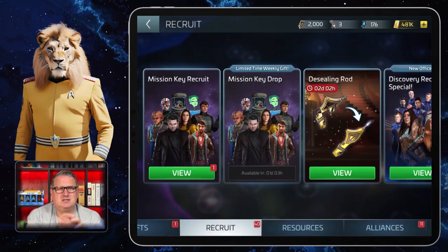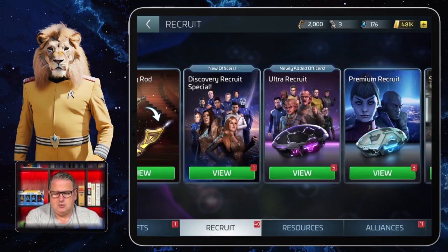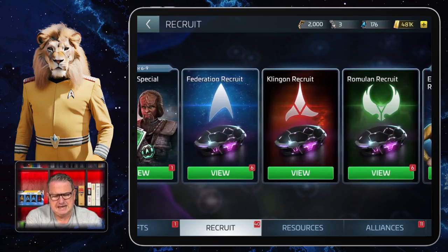If you're wondering why I'm doing this step by step and telling you where to find things — I know that I have a lot of people watching who are just starting the game. If you've been playing for a longer time you'll know all that, but new players really need this information. If you scroll to the right at some point you'll get to Federation Recruit, Klingon Recruit, and Romulan Recruit.